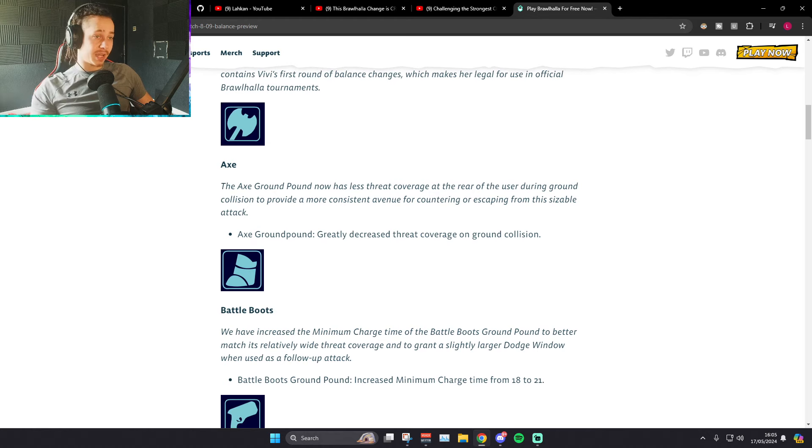On to balance: axe ground pound got the hitbox on the ground collision reduced. I saw someone say axe ground pound got a nerf. This is a strange nerf out of all things. It was a broken thing but nobody at a top level did it — you'd maybe see some axe players trolling with it in like 2500 and prospering, but no pro players were using the broken-ass grounded axe ground pound hitbox, because it's just a troll. As soon as you catch on to what they're doing you can punish it. But yeah, it was cringe. I don't know why out of all things they'd nerf that.